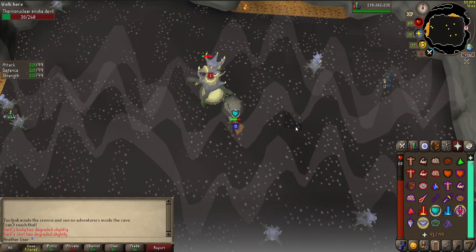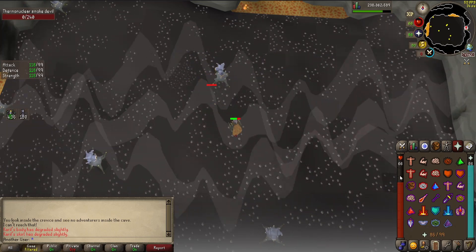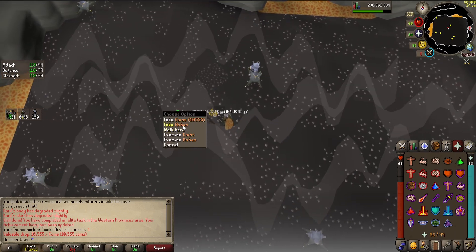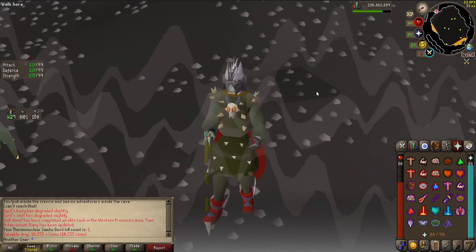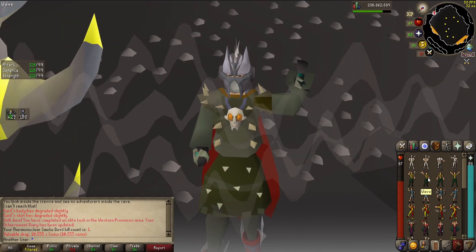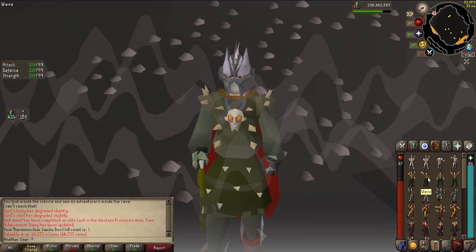And the third and final step is to go ahead and get the pet. Here it is. No pet. Well, I was super close to getting it. I did have about a 50% chance there to get it. It didn't work for me, but if it works for you, let me know. That is the only way to get a 1kc pet — have zero kills.